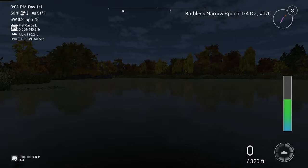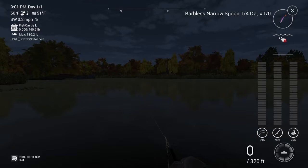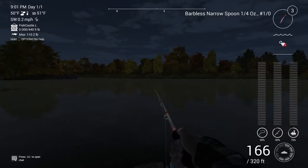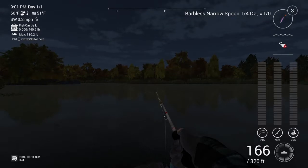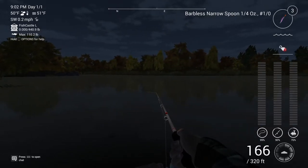Just throw your line out and let it sink all the way to the bottom. It's a quarter-ounce lure, so it's going to take a minute to sink because it's such a light lure.